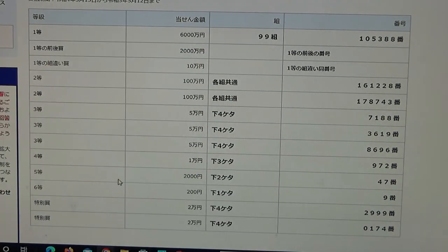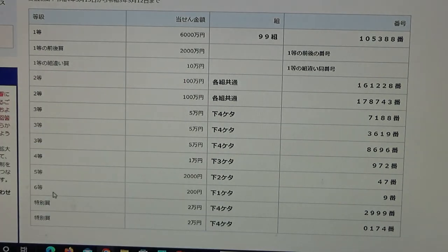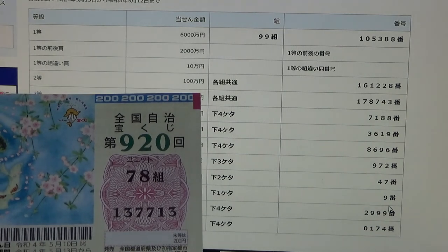To win the fifth prize, Nisen-en, the last two numbers of your ticket must be 47. I have 13 — no good. To win the sixth prize, Nisen-en, the last number of your ticket must be a 9. I have a 3. No good.